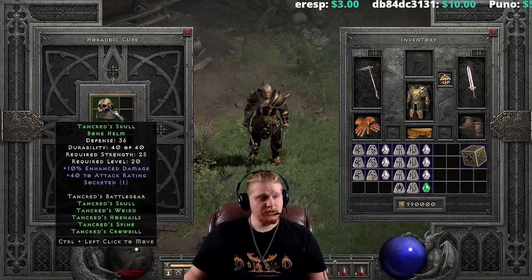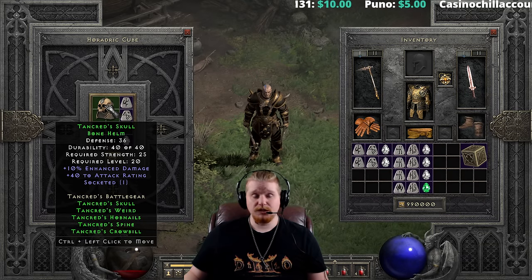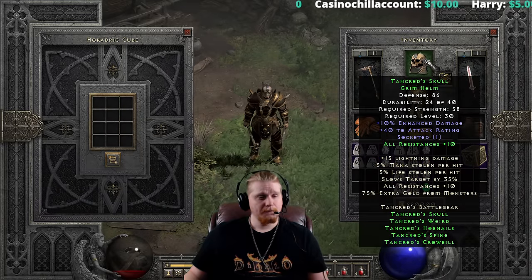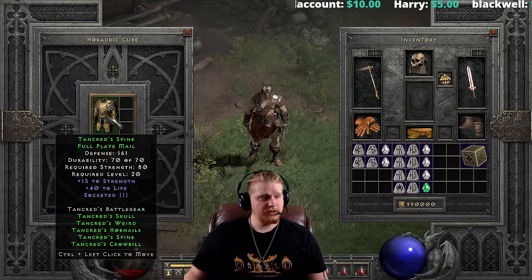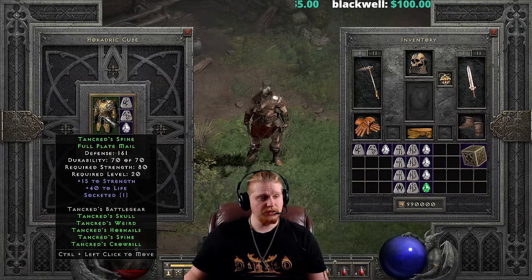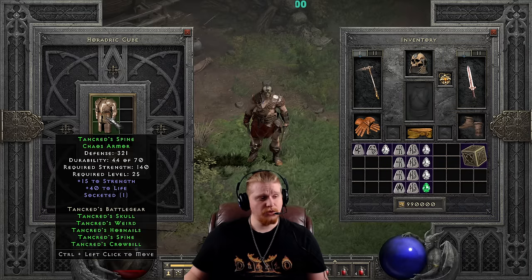Let's also upgrade the Bone Helmet, which needs a Shael, a Tal, and a perfect diamond. It goes from 36 defense, 25 strength, level 20, up to 86 defense, 58 strength, level 25 — going to level 30 when equipped. The armor, Tancred's Spine Full Plate, also uses a Shael, a Tal, and a perfect diamond, going from 161 defense, 80 strength, level 20, up to 321 defense, 140 strength, level 25 — and goes to level 30 when equipped.